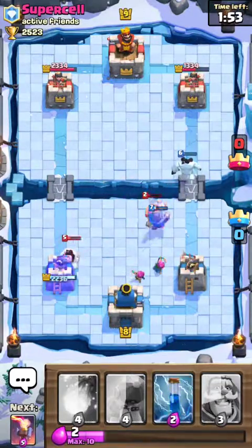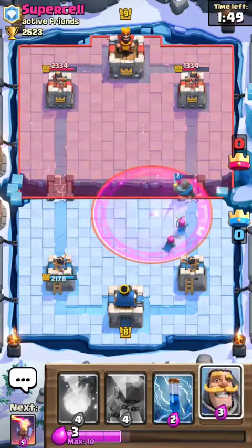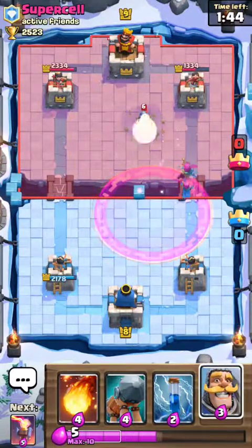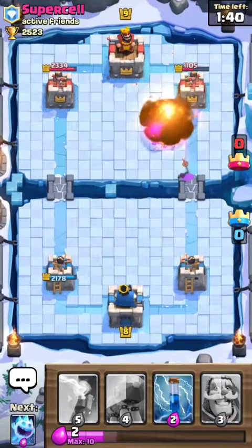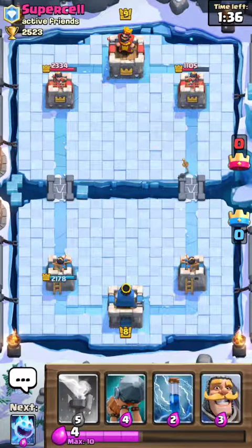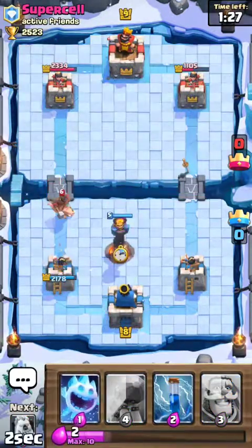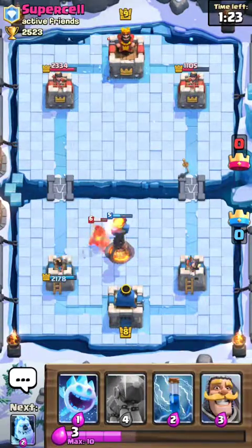Now I know I've got to save my Ice Golem for his E-Barbs. That's going to deserve a Fireball in the face — takes out the Musketeer as well, does some damage on the tower, which is exactly what we need. So we have to save our Ice Golem for his E-Barbs. I was just going to say what do I got to save my Inferno Tower for? And there goes my answer.